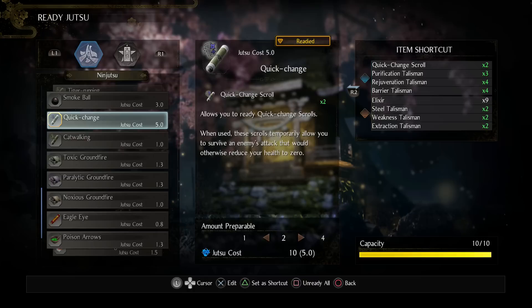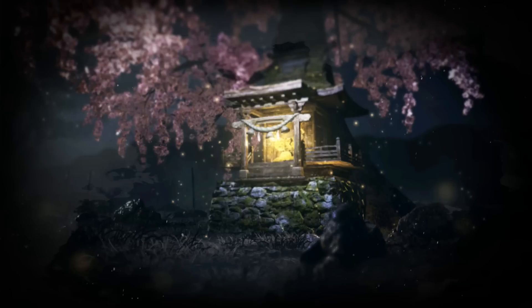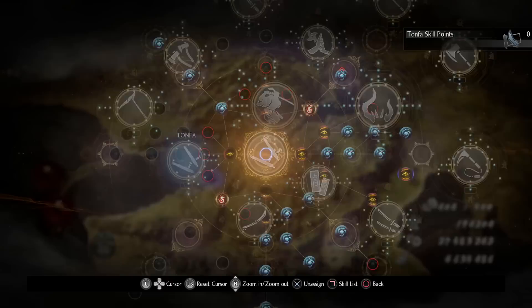The final thing I have equipped is the Quick Change Talisman. If you die, you come back to life. To be honest, I don't know if I've ever died with this build — it's that consistent. As long as I'm attacking I'm not dying, but just in case I like to have Quick Change. That's the main ninja ability I use.